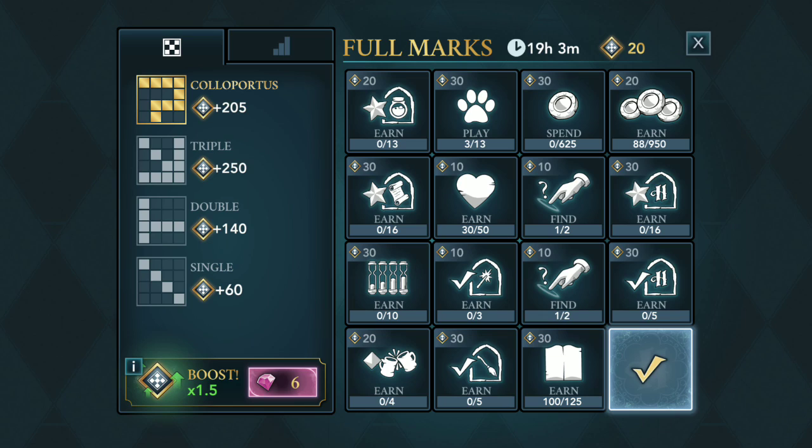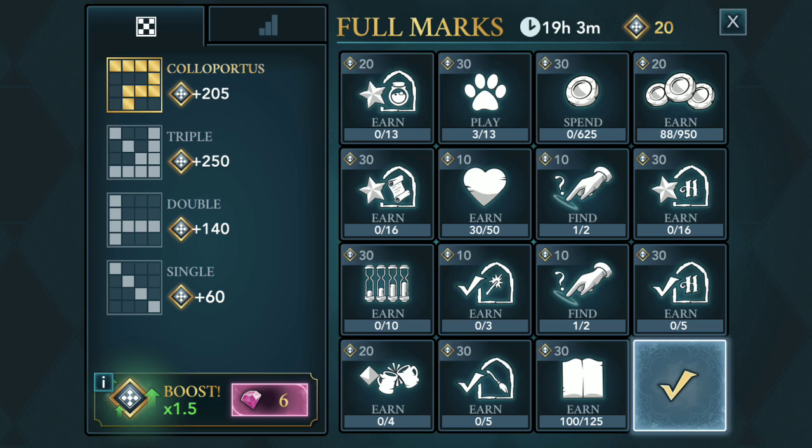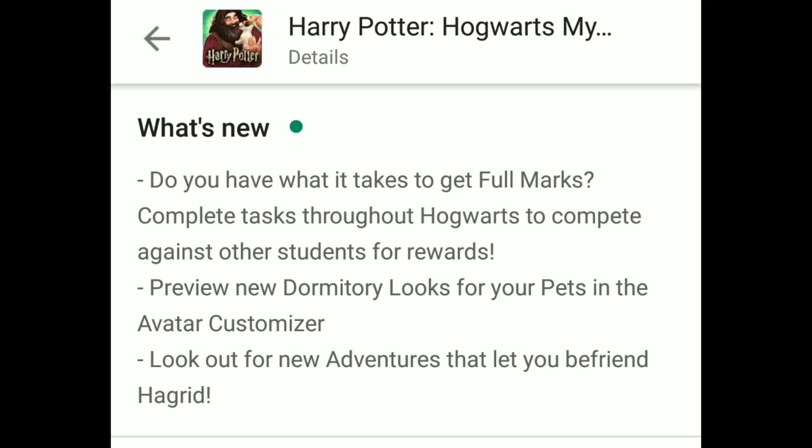Hey guys, as you know there's an update — version 1.16.0 — and some of the update features are new. There's a new event rolling out for some people, and if you're lucky you can try this event. I don't have it, but this is from Reddit user 'Time and Courage' — that's the username — and all credits to him or her for all the information here, because I only want to share it and read the description he wrote on the Reddit board.